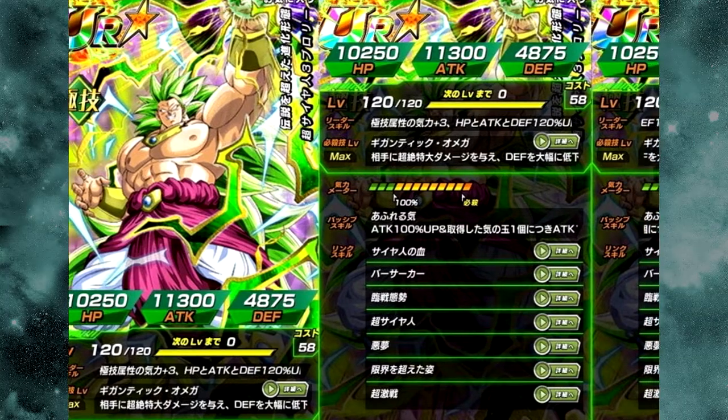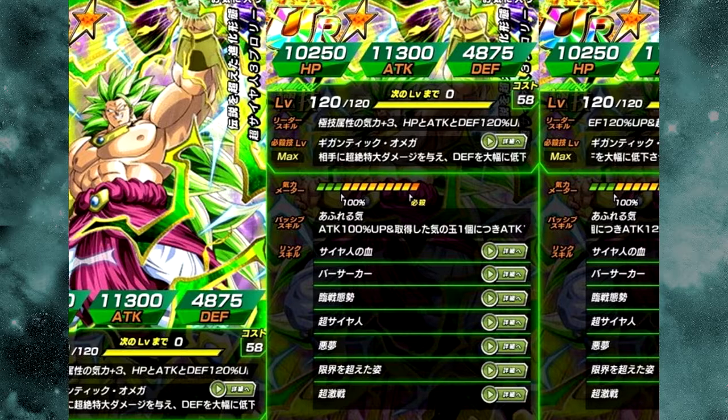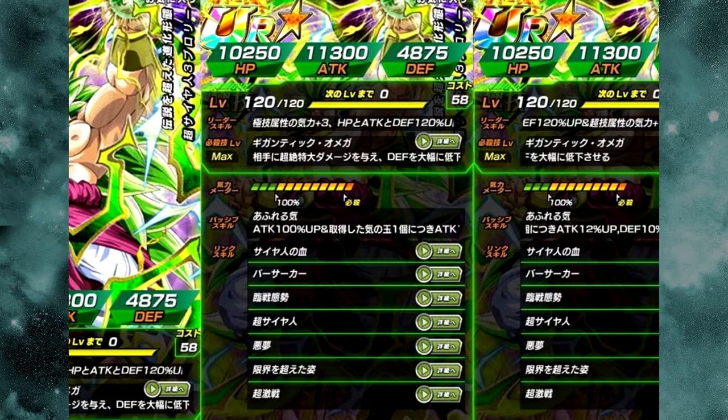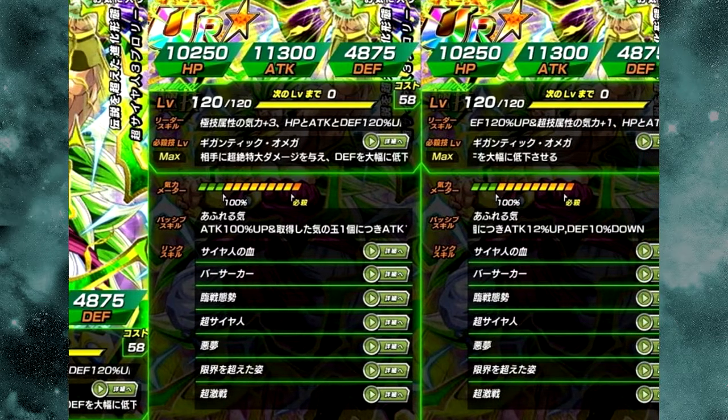Alright guys, real quick, let's go take a look. You'll see the actual card art side-scrolling on the screen directly from the Twitter account. I'm not a big fan of the card art myself — I think it's kind of stupid. He's not really doing anything; a little bit more of an attack animation might have been nice. He just has a power ball in his hand.